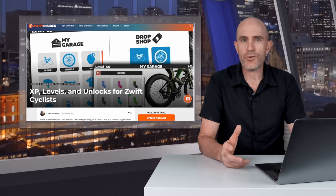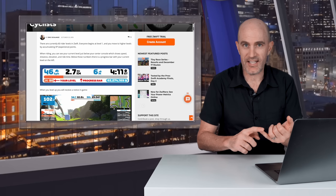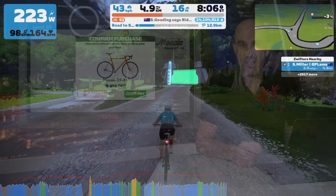So why level up on Zwift? It's part of the gamification of things. Zwift currently has levels 1 through 60 in-game, with each level unlock having an associated bonus such as kit, helmets, glasses, and even giving you the ability to buy more items or higher-end items in the drop shop. There are also certain area unlocks you can only get to at certain levels, but there are workarounds for those.